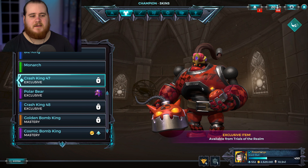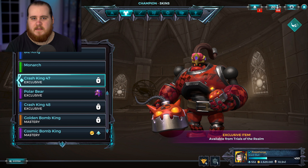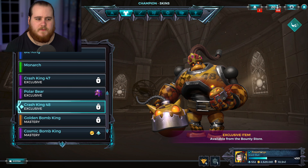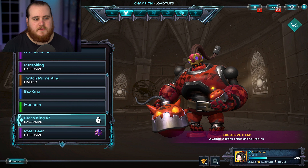They're not full skins because they have the same effects, but they're also a little bit above where a recolor would be. Personally, I think these are really cool because they're a lot less work than full skins, and they can give them out as rewards for challenges and stuff. You get this one through Trials of the Realm, the first quest, and this one from the Bounty Store.